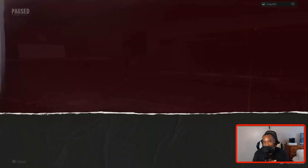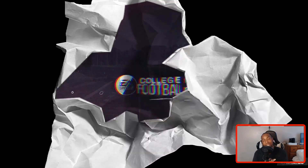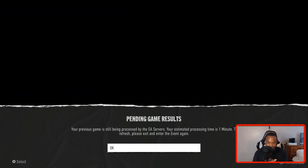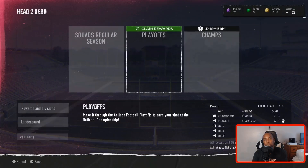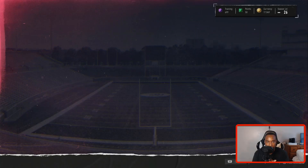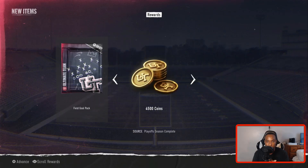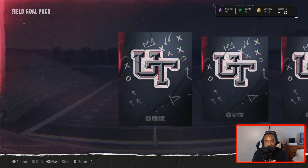Let's go ahead and exit to the main menu. We got to hit the drawing board — we got to work on this offense. Our defense isn't that bad, but we got to work on this offense. Your boy just wasn't in it today — not going to lie, we wasn't in it. We finished with one playoff win. Let's see what we get from the rewards. From this, we get a field goal pack and 4,500 coins. I'll take it, EA.